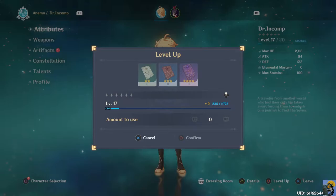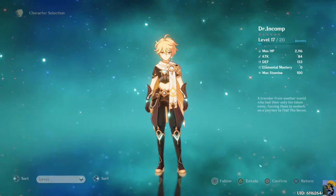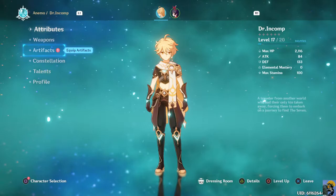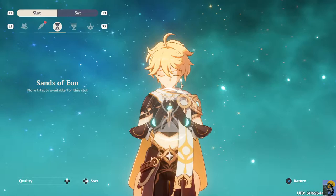Now do I need to level up my buddy or is she... I see - you push square to go into this. I do need to level up my buddy! Oh my gosh, there's my details. This is nice - got a bunch of stats. Here we go, artifacts - confirm.